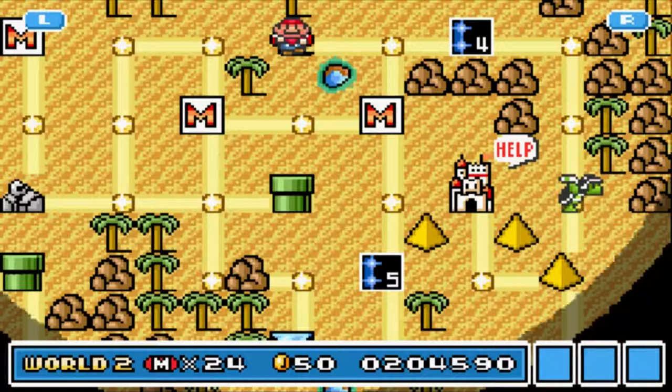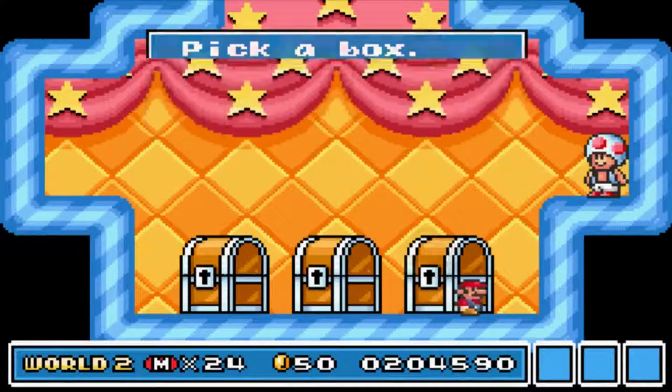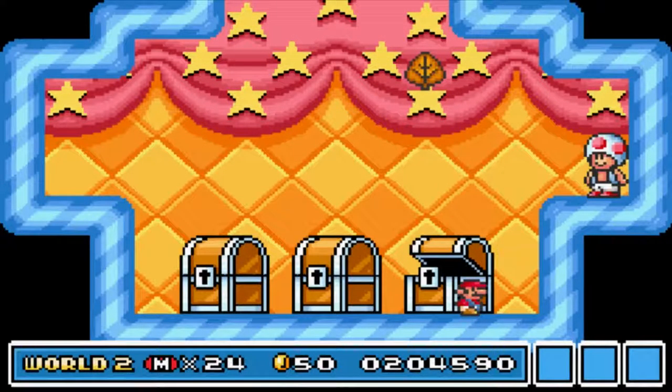That's good. I've got 24 lives now, that's awesome. I'm going to choose the box on the far right - that's a leaf, awesome.